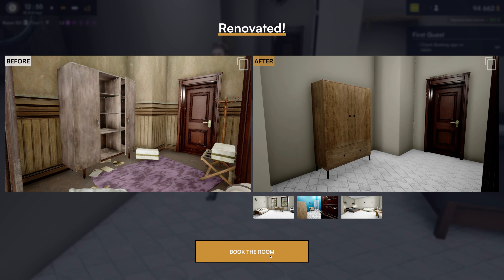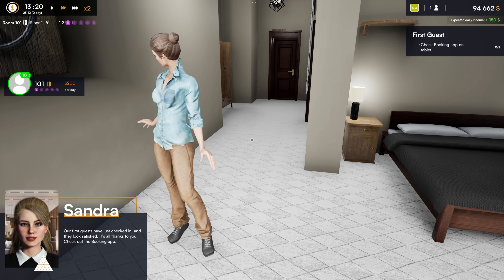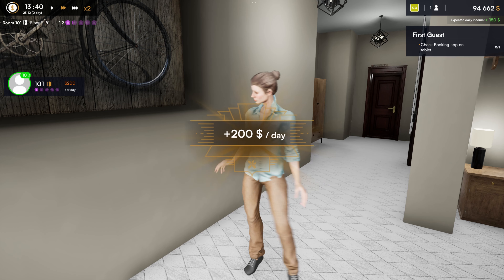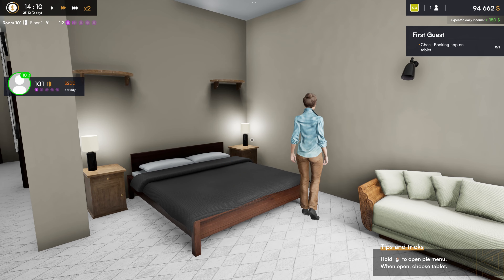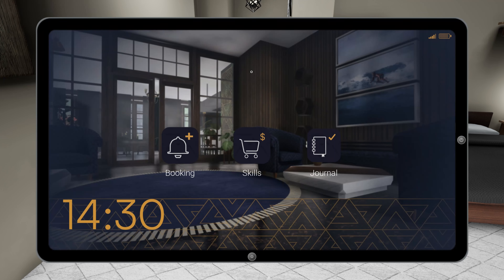Actually that blue doesn't look that bad in the bathroom picture, but when I walk in there it looks a little darker. Not too bad! Book the room — our first guests have checked in and they look satisfied. Check out the booking app. You must be the guest! Two hundred dollars a day for the room. Let's come up here to our tablet — we got a tablet. The booking app.